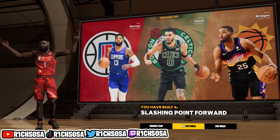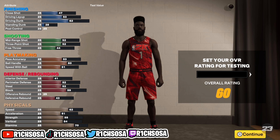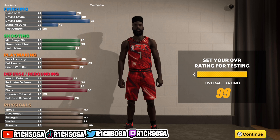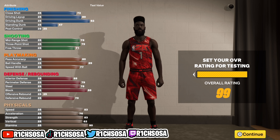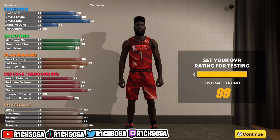Let's take a look at what this build will look like maxed out with boost applied. Consider buying boost — that's going to be a plus four added on. In takeover, since we picked Slashing and Sharp Shooting, we're going to get a plus 10 when activated. So essentially in takeover you'll have a 99 driving dunk with a 90 driving layup and an 83 close shot.